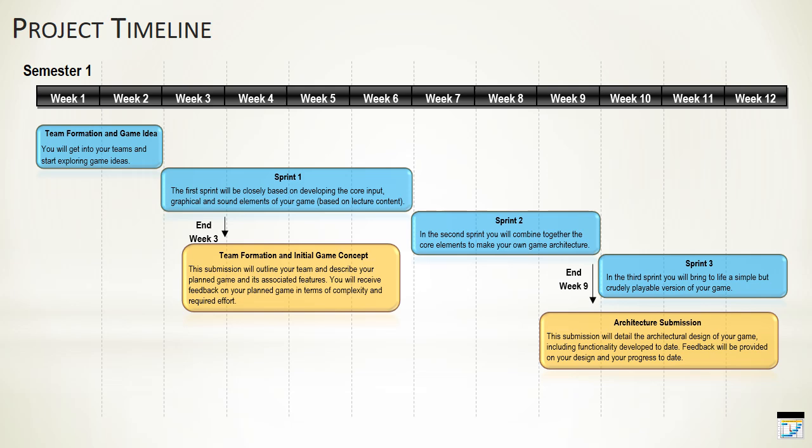Bringing us up to the end of the first semester, we have the third sprint. Your goal in the third sprint is to take your architecture and develop a really playable version of the game — not a polished game at this point, but by the end of week 12 we should have something that is playable and should look roughly like the type of game you want to create. That brings us to Christmas time — the end of the first semester. Over the semester break you'll have exams for other modules, and there'll be an opportunity to do any tidying up of the game, but I'm not going to set any explicit sprint over the Christmas or examination period.